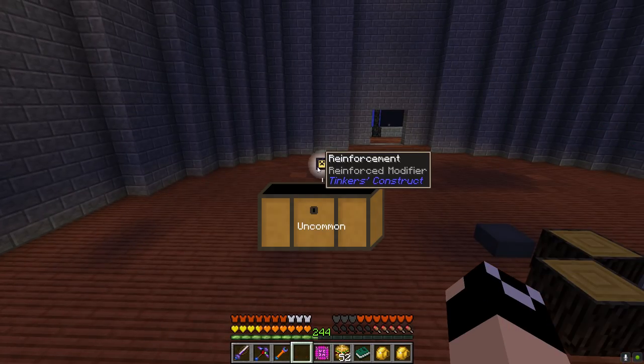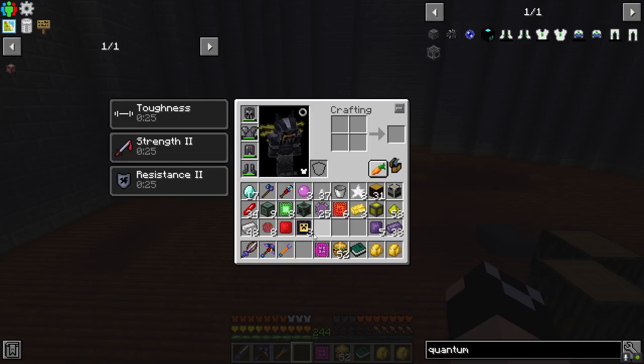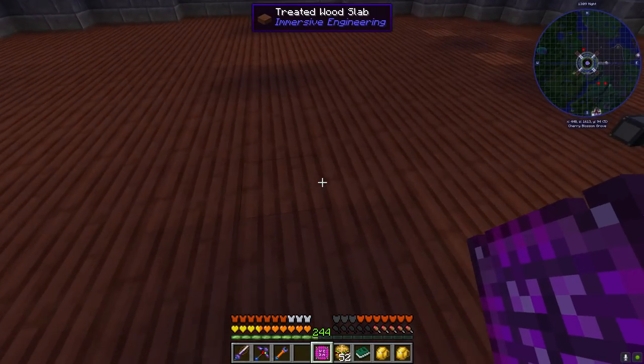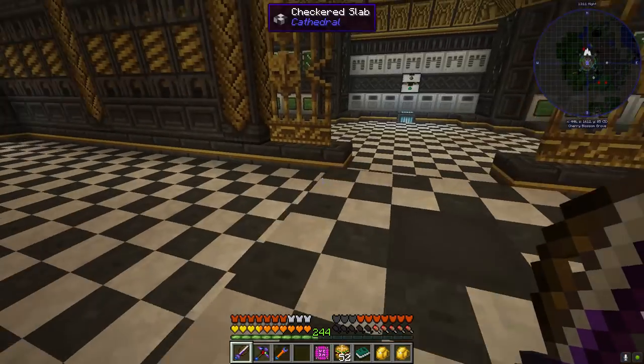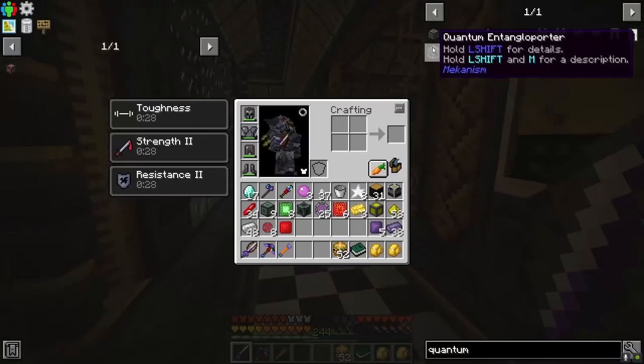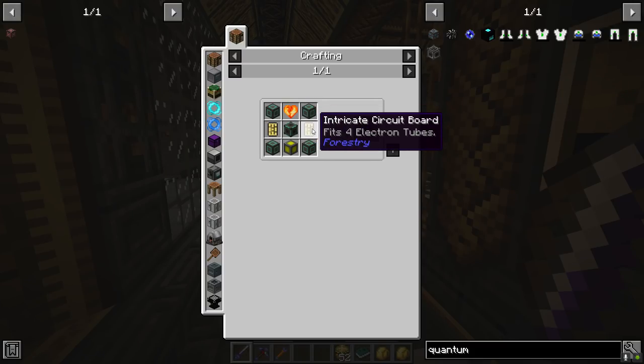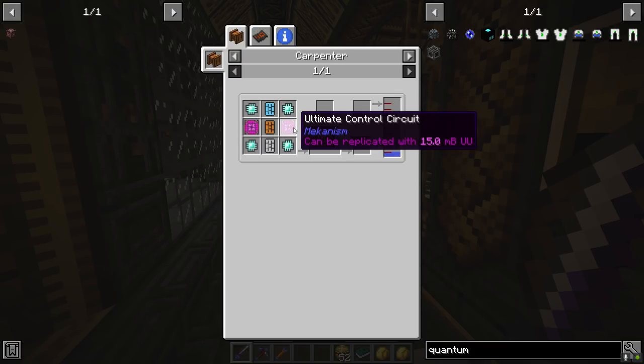There is our first ultimate control circuit, which can now be replicated for only 15 millibuckets of YU YU matter - awesome! Let's grab that. There are our reinforcement modifiers - three of those. I'm going to scan this; not even about to use this to craft. The dragon heart of course is easy.